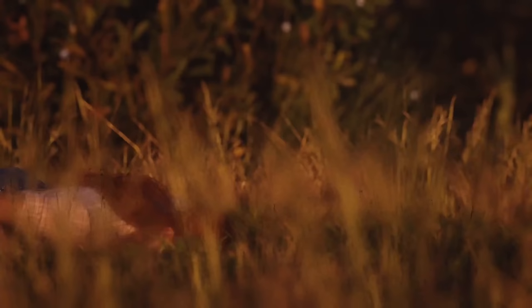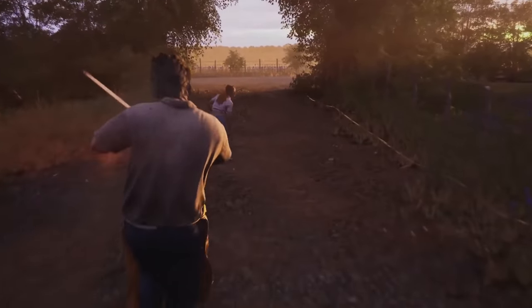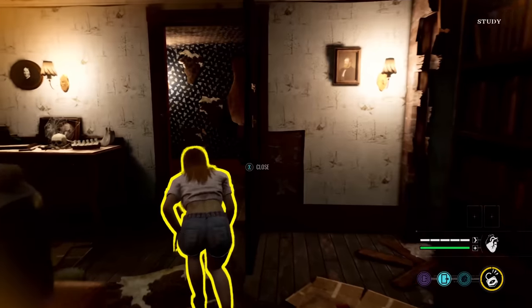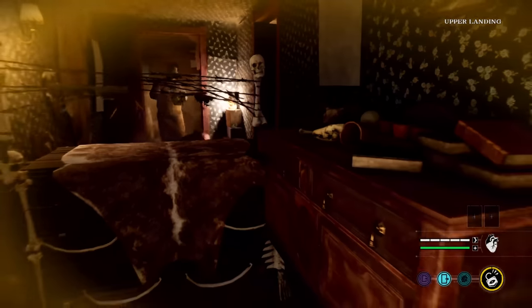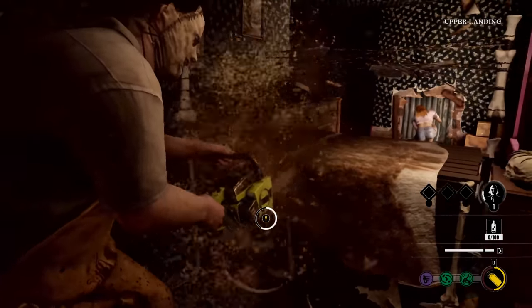This can literally mean the difference between victory and defeat, as in my final round I was chasing down Connie as she made for the backyard gate. Meanwhile, Leatherface — the face of the franchise — is big and not the slightest bit nimble, but he can use his chainsaw to cut through doors as well as destroy crawlspace entrances and exits so that the victims have fewer navigation options.